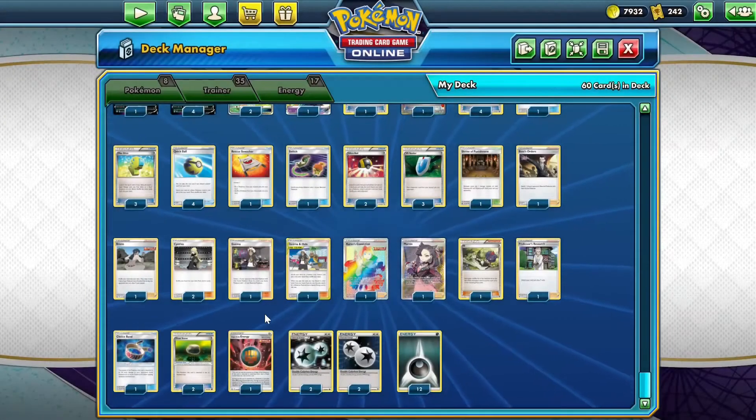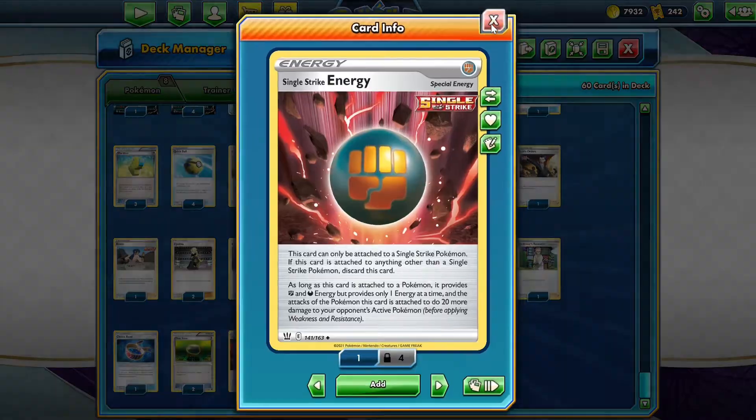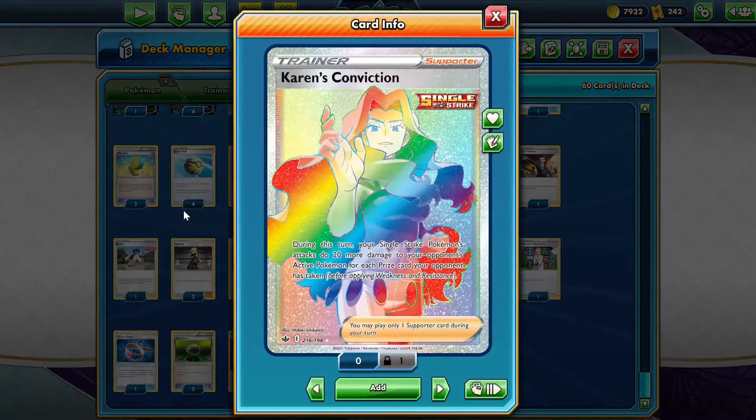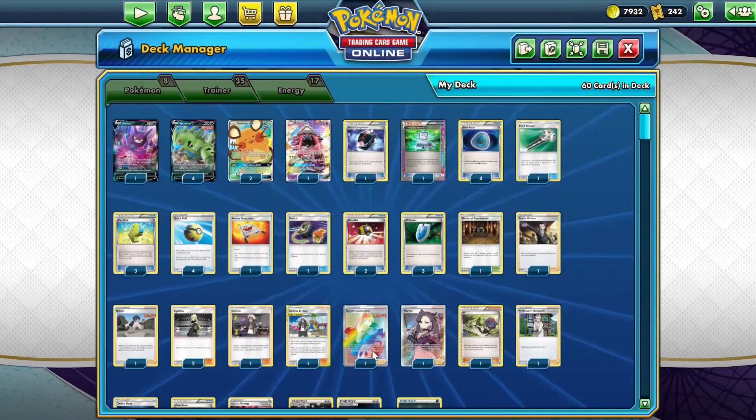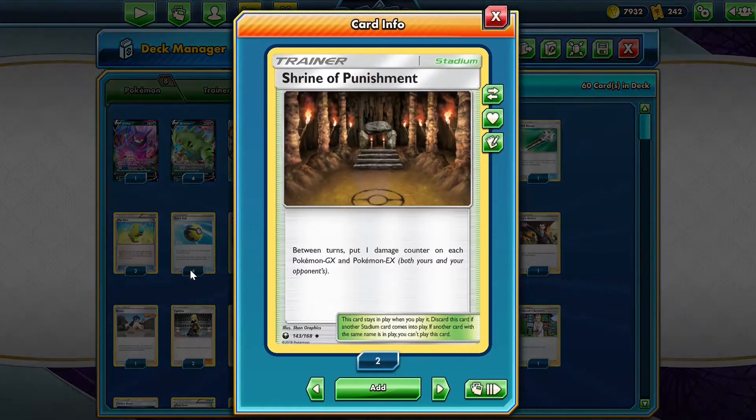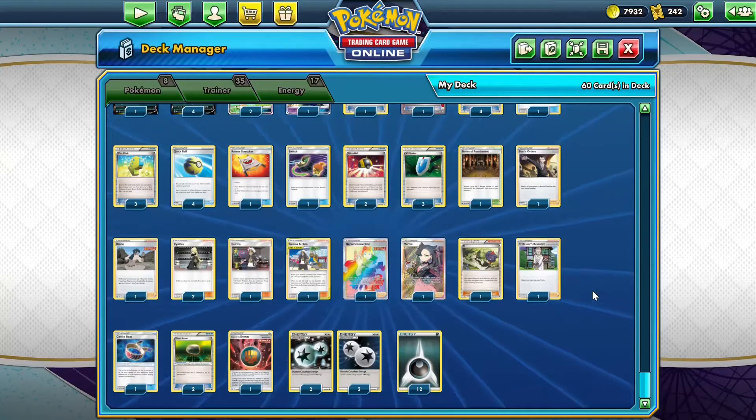We also have Single Strike Energy, which lets us do 20 more damage to any of our opponent's Pokémon. We have Karen's Conviction, which lets us do 20 more damage for each prize card our opponent has taken — it can potentially do 100 extra damage. Finally, we have Shrine of Punishment, which puts one damage counter on each Pokémon GX and Pokémon EX each turn. That wraps up the introduction — let's get into some gameplay.